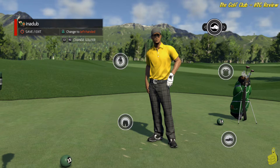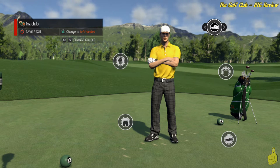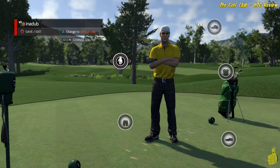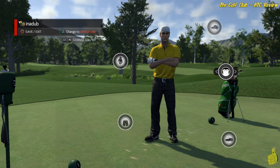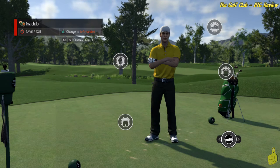Speaking of outcomes, let's look at some outfits. We've got lots to choose from — male or female, whichever you prefer. We're going to go ahead and go with the Happy Thumbs look here — yellow, black, and white. You can change your hat, your glove, your shirt, your pants, and your shoes. One thing that they fell short on is the ability to change your golf bag or select your golf clubs. You always have the ability to select your clubs while playing, but you don't have the ability to select a certain type. The good news is they bring them all — there's no limit to clubs like there are in some tournaments.